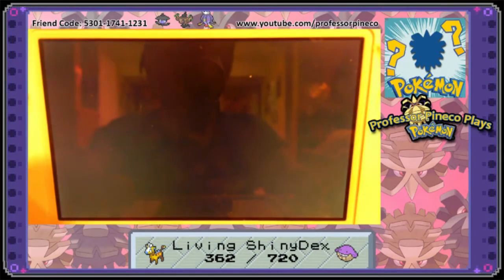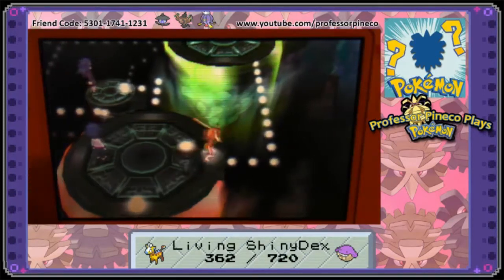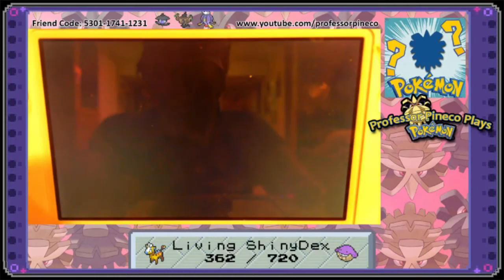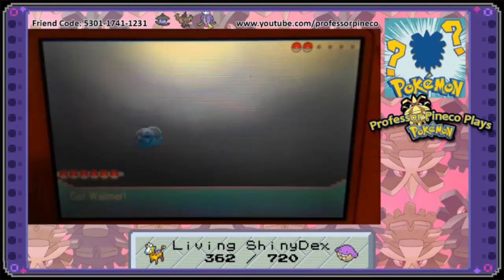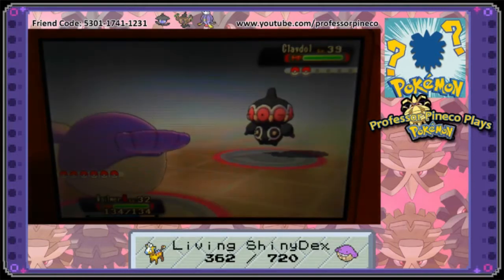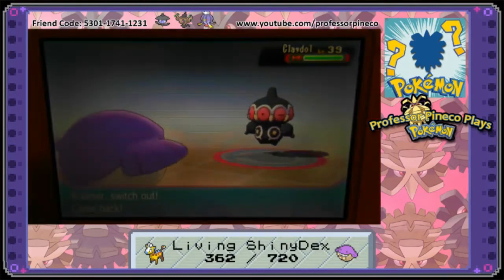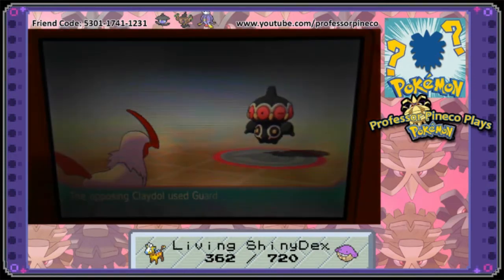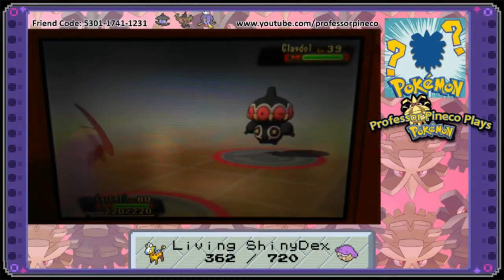I'll also need a second name for these Wailmers — as a side note for anyone watching wondering why they're not named. If I did another playthrough of Y, in my first one I got a shiny Chespin, and I think I'd go for Chespin again. I know I can continuously get the middle evolutions, but for first evolutions I either have to breed or soft reset.